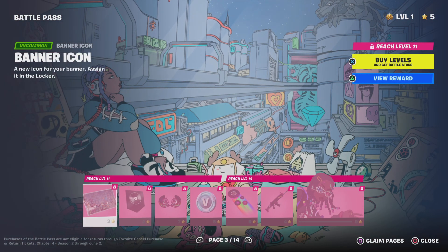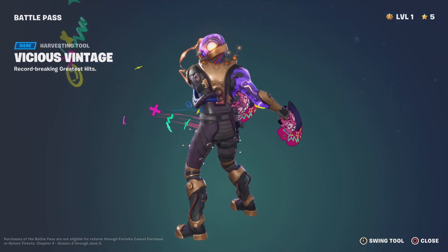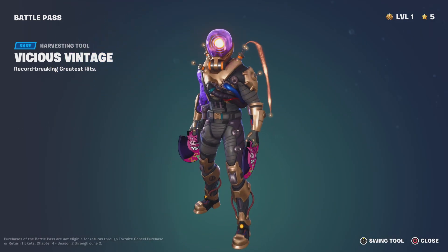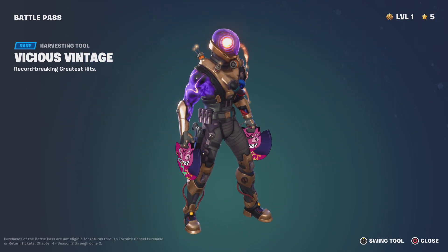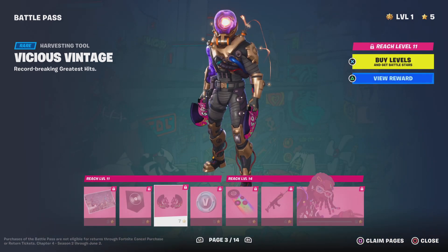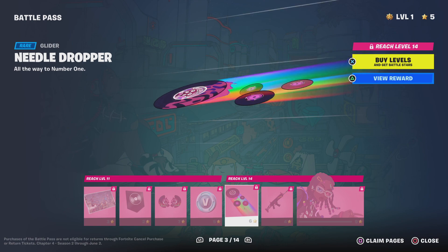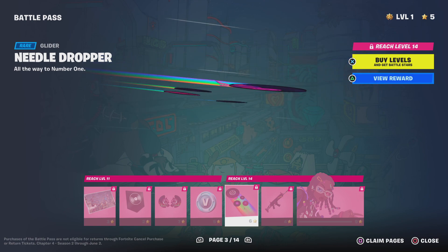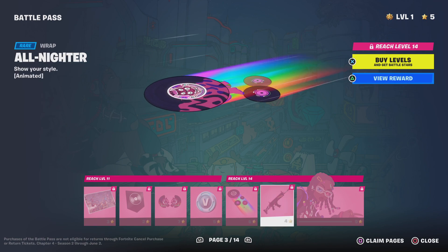Our tier 20 skin — Vicious Vintage pickaxe. These are cool dual pickaxes. I'm not really the biggest cell-shaded guy, but this pickaxe is really cool. Metal Drop glider — that's a cool glider, and it plays music when you're gliding down too. Amazing.